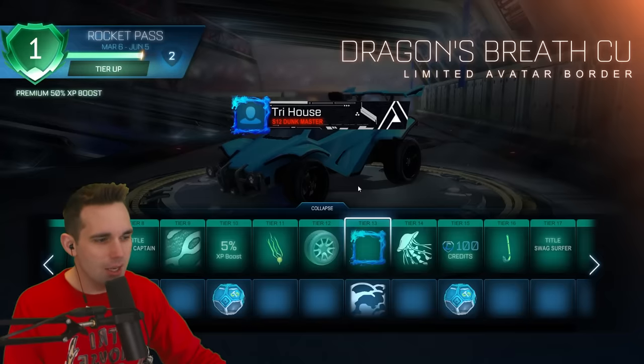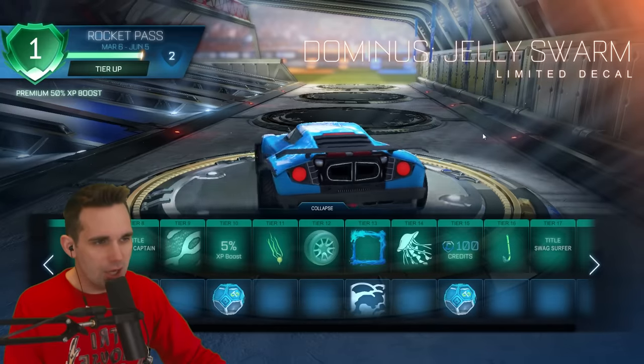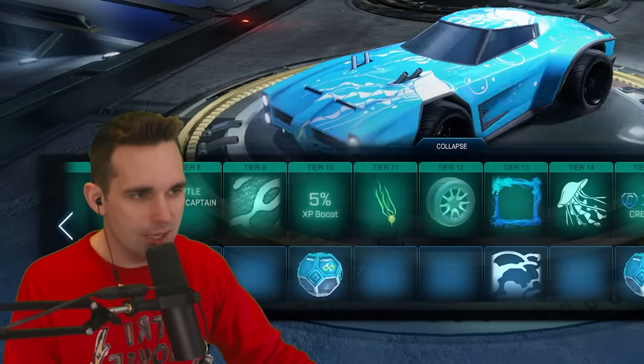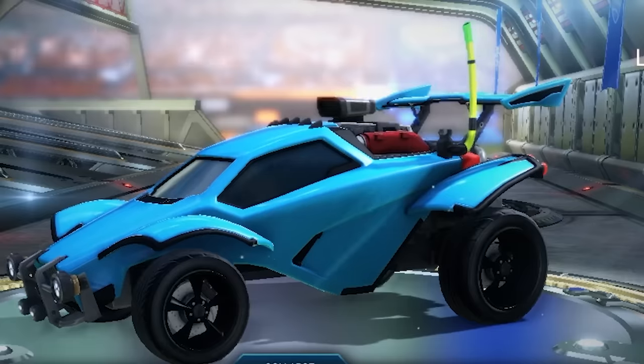Tier 13 we got Dragon's Breath — this just looks like a remake of the one they already have. Tier 14 we've got the Dominus Jelly Swarm. The Dominus gets all the good-looking decals. You know what car needs this? The Merc — the Merc would look great with this.